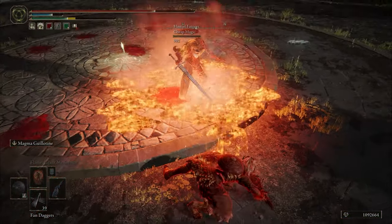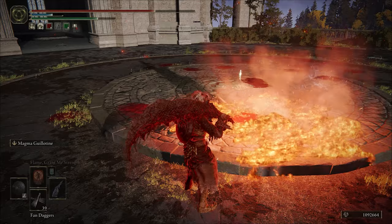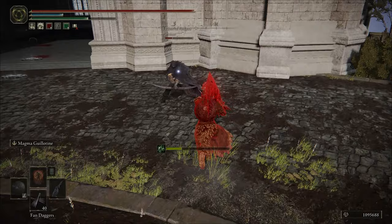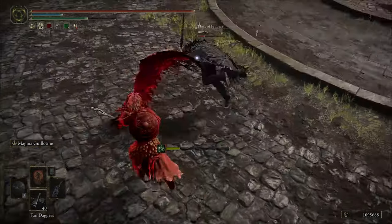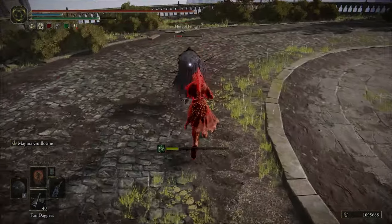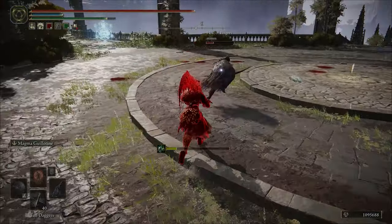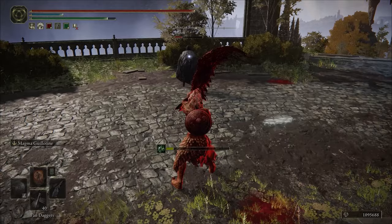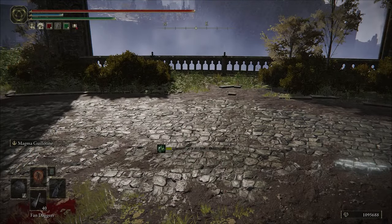This also means that it inflicts the stun damage and the poise damage it would normally inflict if you hit with the slam — but also on the floor. So you have this pretty weird lingering hitbox on the floor that deals the full slam damage and also the stun it inflicts on hit.